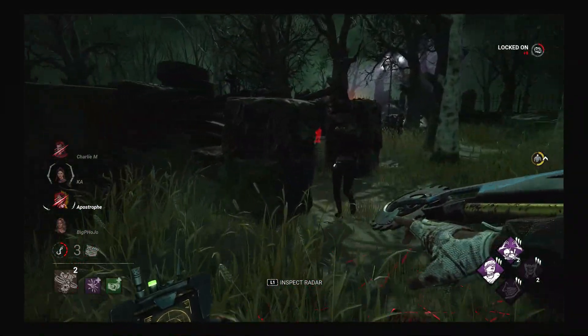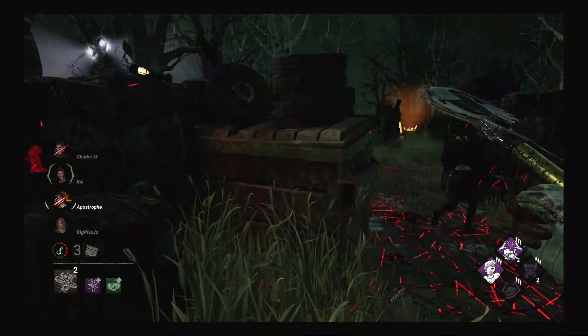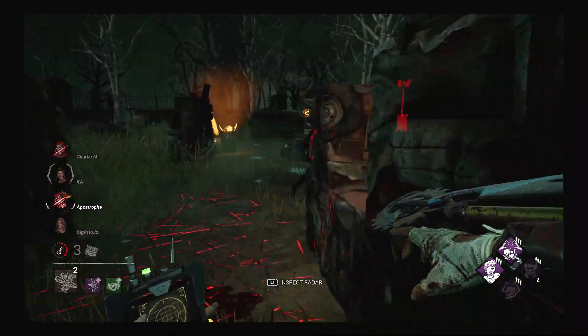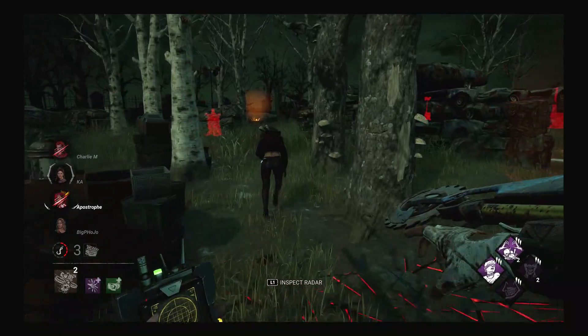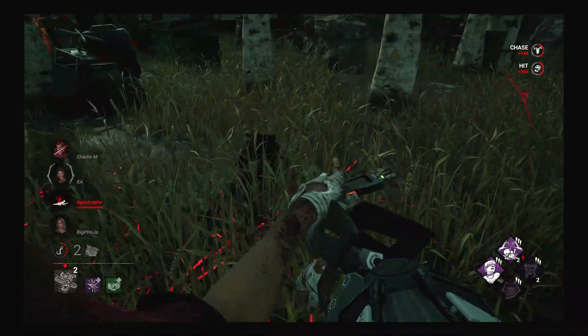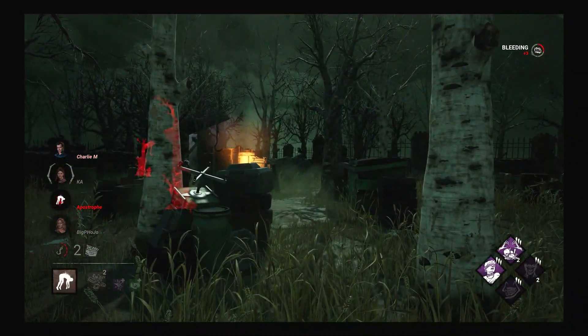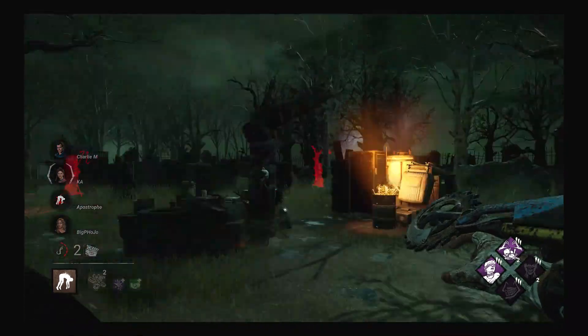All she does is hold W and run without looking behind her a lot, so that's a really quick down. I get 360'd because I turned my camera away for a second — I don't know where she went, she's just gone. But there's no way she can vault this pallet before I can hit her. I hit her, down her, pick her up, and get her out of the game.